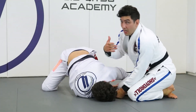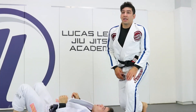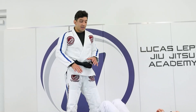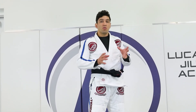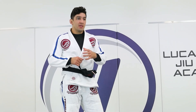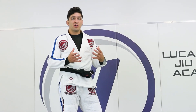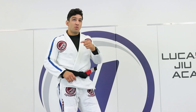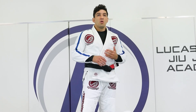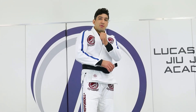So everything depends on how the guy's going to react. Basically, when I start walking backwards, it's the same concept that we did on the previous one — I can just do the backstabbing, holding the far pants. Very similar but different, because the other one he has the shallow lasso. When he has the shallow lasso, I cannot reach the guy's pants — it's going to be too far away for me to go over there.